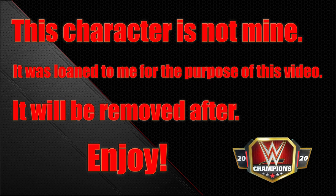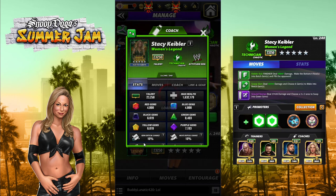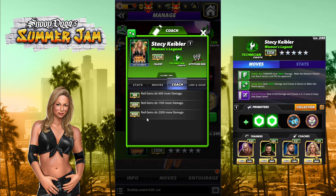Hey everyone, Merix here bringing you another video, this one on Stacey Keebler, Women's Legend. She's in the game now as an Attitude Era Technician with Attitude Era link gems doing 10% more damage and the Women's Superstars link. She has the one gear, the Women's Legend gear, and is a coach at 9k red gems doing 2,200 more damage — close to 22-25% at current game levels.